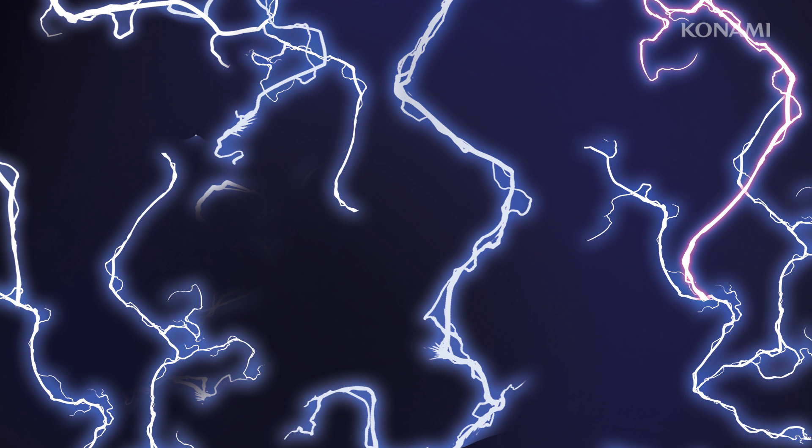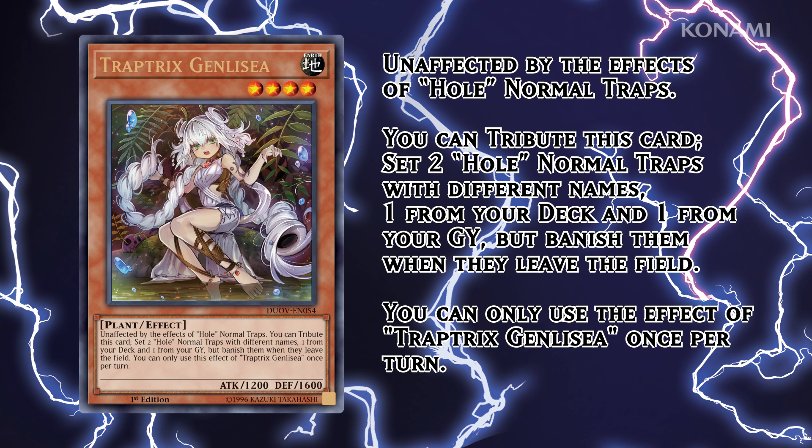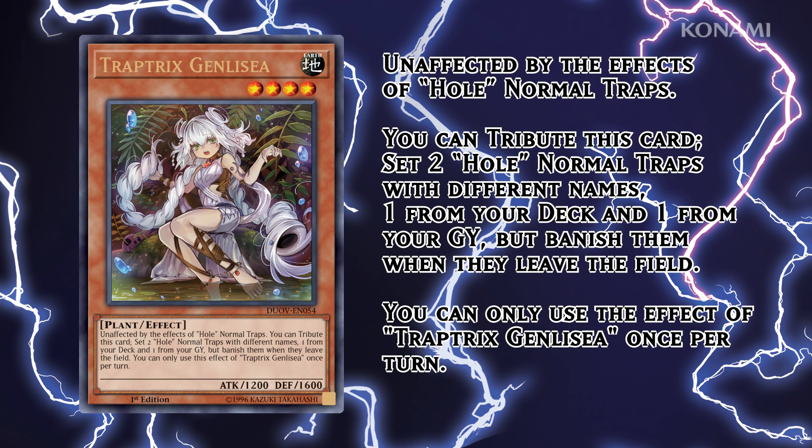Which brings us to our final topic: world premiere cards. Duel Overload debuts three brand new cards for the first time anywhere in the world — one monster, one spell, and one trap. Normally it's much easier to get monsters out of your deck or graveyard than spells or traps, but Traptrix Genlisia changes that. You can tribute Traptrix Genlisia to set two different normal trap cards with 'hole' in their name straight to your field — one from your deck and one from your graveyard. There are already plenty of powerful cards that fit that description, and there's another one coming in Eternity Code, along with a Rank 4 Traptrix Xyz monster. So if you've ever wanted to try a Traptrix deck, now is a great time.